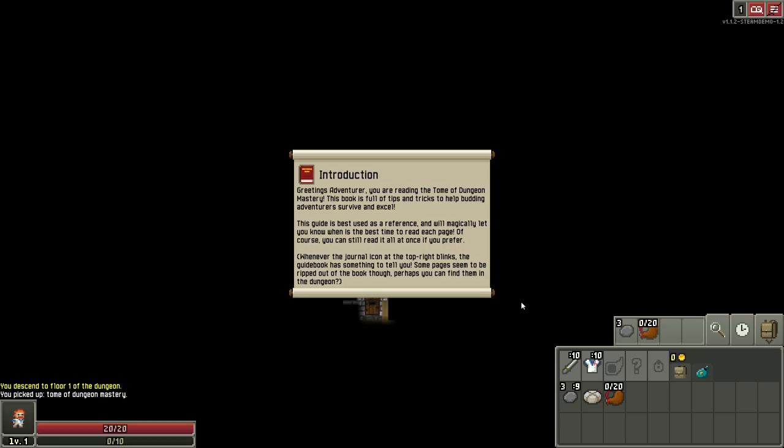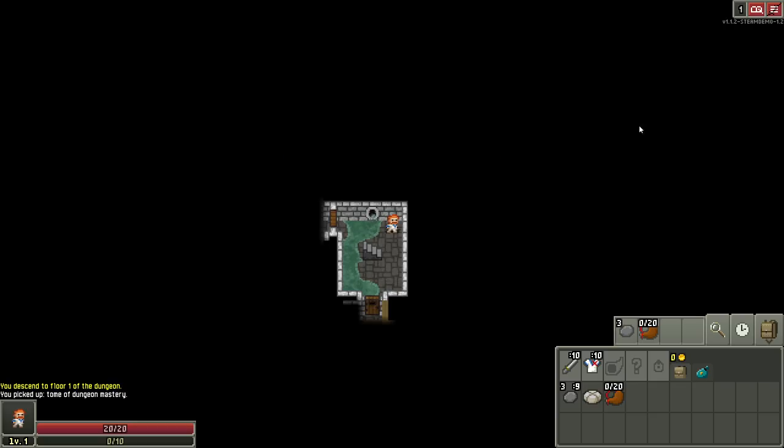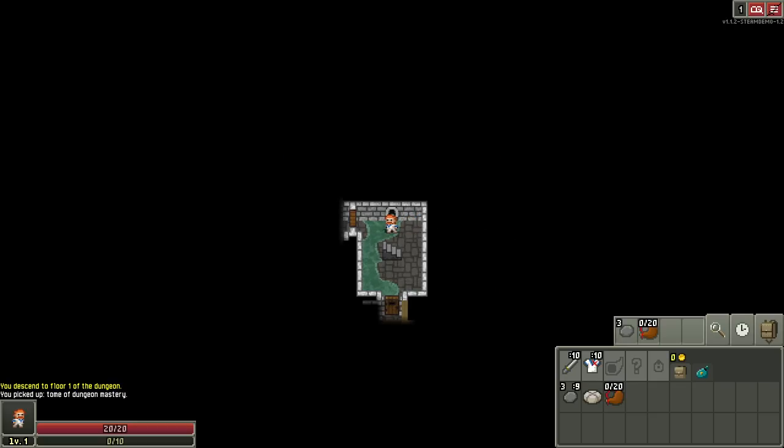Greetings, adventurer. You are reading the Tome of Dungeon Mastery. This book is full of tips and tricks to help budding adventurers survive and excel. This guide is best used as reference and will magically let you know when it's the best time to read each page. Of course, you can still read it all at once if you prefer. When the journal at the top right icon blinks, the guidebook has something to tell you. Some pages seem to be ripped out of the book, though — perhaps you can find them in the dungeon.